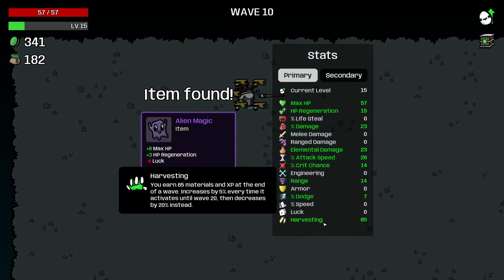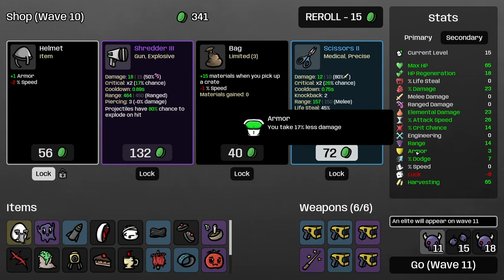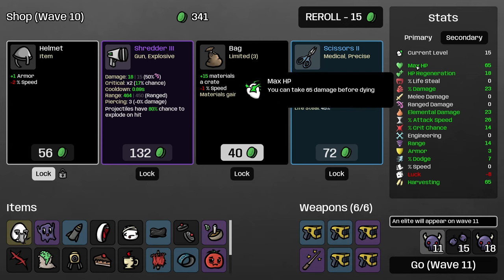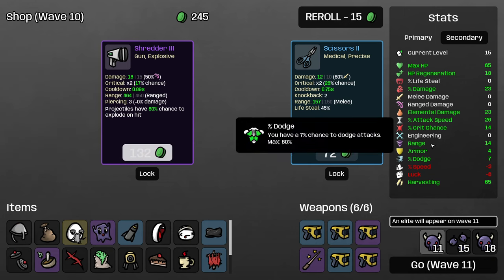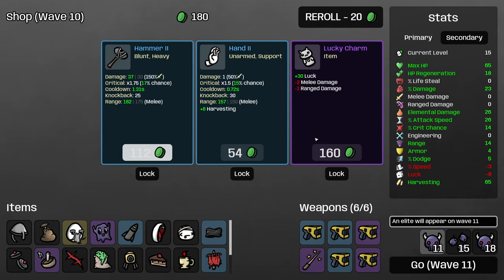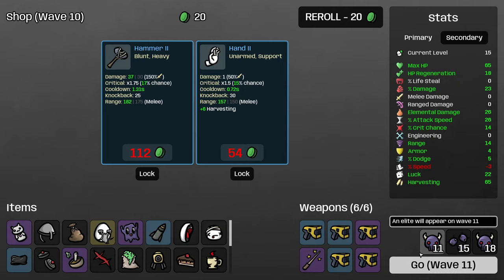Our harvesting is actually getting really good — we've got 65 here. I'll still take the minus luck because max HP and regeneration is really important. I really want armor: going from 0 to 3 armor is 17% less damage overall, which is a huge decrease. We'll buy this armor as well. I do want to repair my speed a little bit, but for now we'll go with this. I'll grab this lucky charm — now we've gotten our luck back positive.